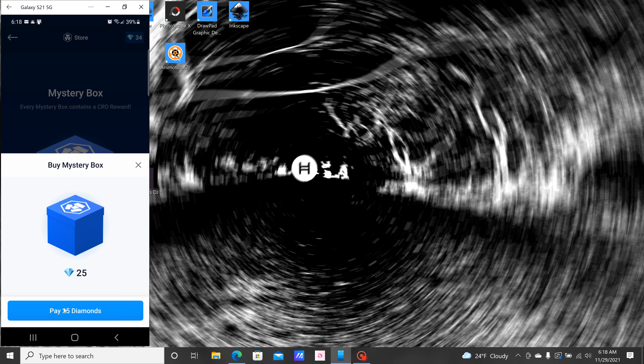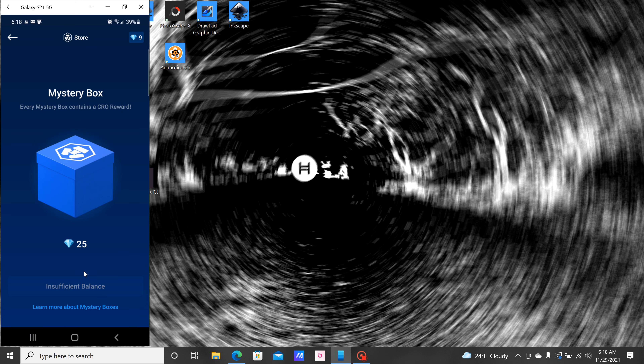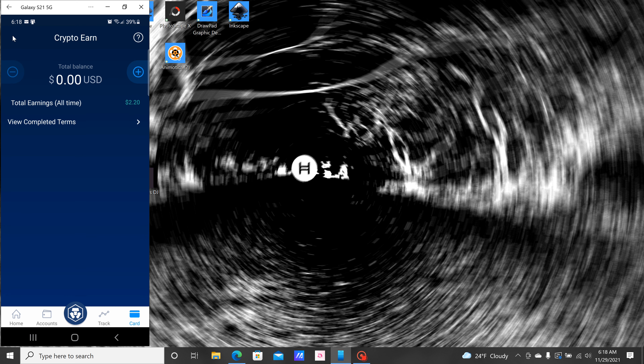Here we go — open vault. It's a mystery box, let's hope I get a gold one; I haven't got a gold one yet. I wanted to hold on to them and stack them up, but for you guys I'll show you what we can get. We got a silver box — let's see: 0.6 CRO. Bummer, it made it look like quite a bit but there you go. Now I only have nine diamonds left — I'll trade $500 just so I can get the 60.